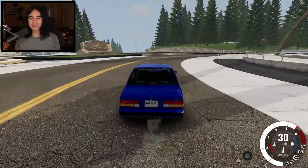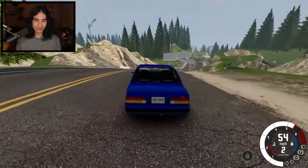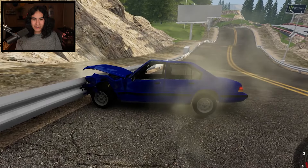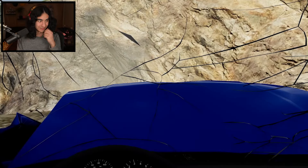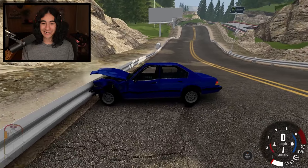Today we're actually gonna be driving cars around the Skate 3 map. And these aren't just any cars — these are incredibly realistic cars. So if we crash into something, oh my gosh, it gets destroyed! We completely wrecked the front of this car! You can also go into first person — look at our windshield! We have some amazing physics in this game, and we're gonna be exploring the entire Skate 3 map.